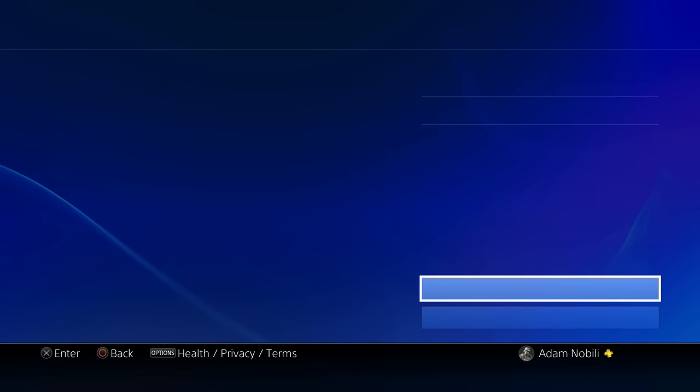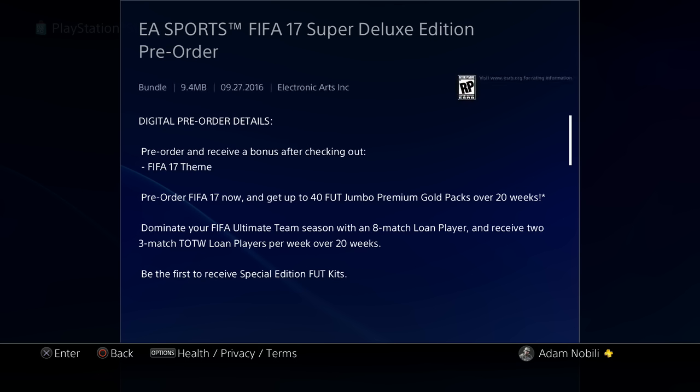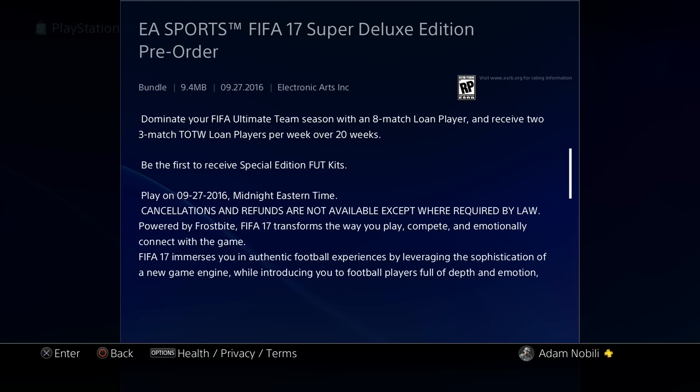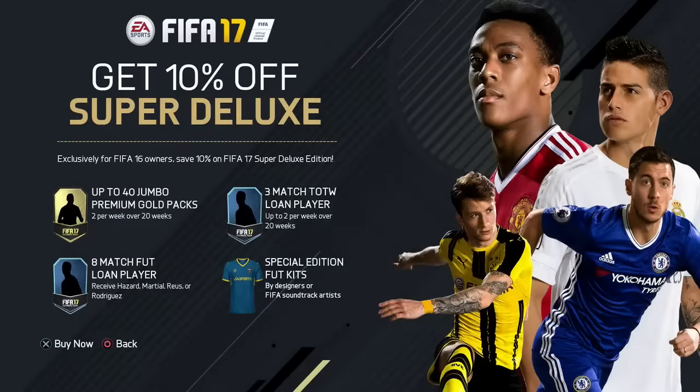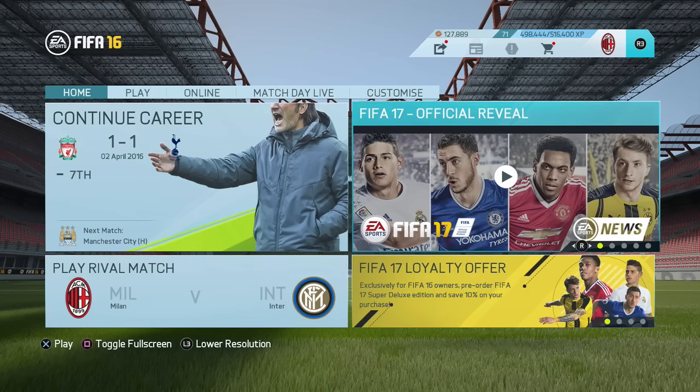It also showed the release date, which I'm going to show you right now. Going on the PlayStation Store, you can actually pre-order it right now. If you click it, it's a bundle — it's 129 Canadian dollars, coming out September 27, 2016. You get a FIFA 17 theme and all that stuff I mentioned, and you can play it as of midnight on the 27th.